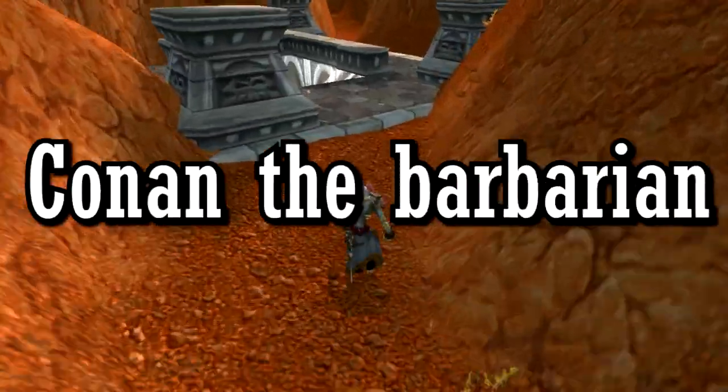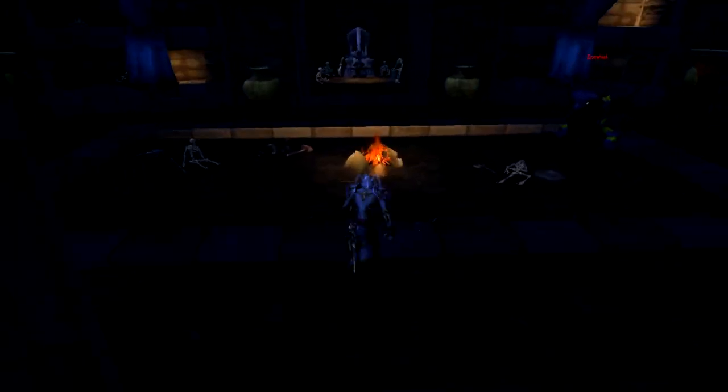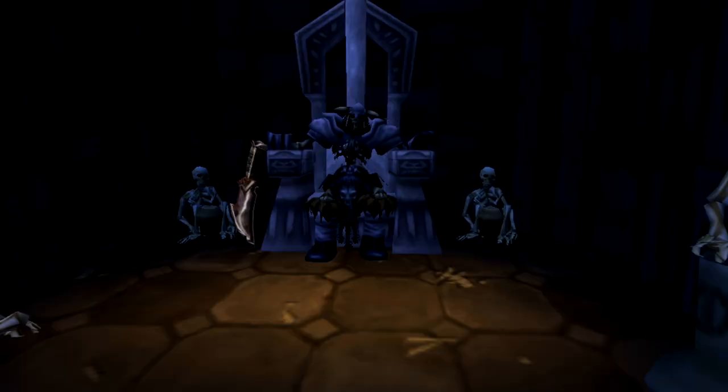In the Badlands, there is a secret crypt inside one of the mountains with a skeleton sitting in a chair with a sword next to him. This is a reference to Conan the Barbarian, when Conan enters a crypt and takes a sword from a corpse — the corpse comes to life and attacks him, and the only way Conan can kill him is by throwing him in a fire.